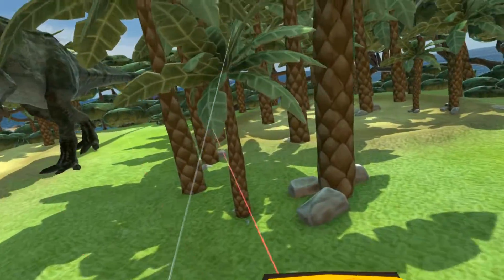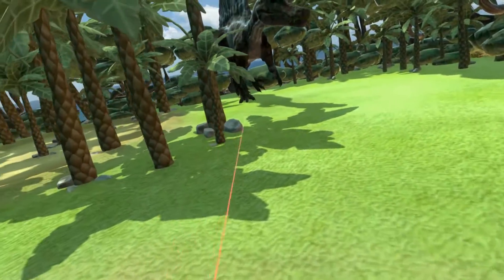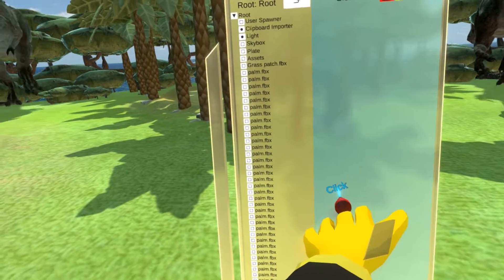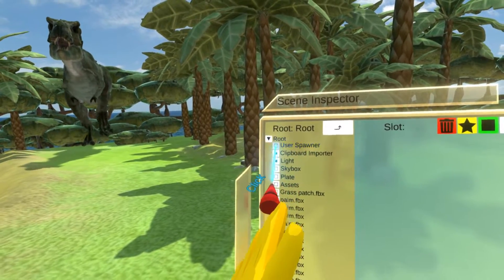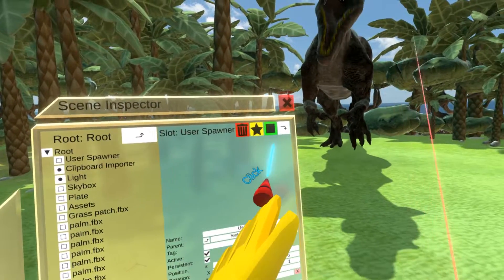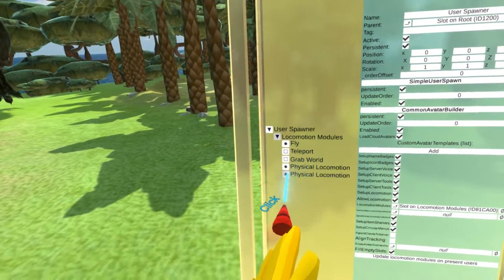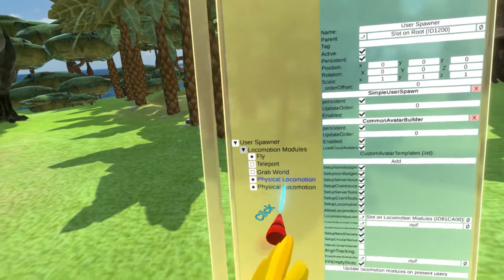For every single locomotion system, there's actually a multitude of options you can configure through the inspector. So you can completely customize the way it behaves. To do that, open the inspector for the entire scene. You need to find the controller for the scene, which can be called 'controllers' or 'user spawner,' usually at the root of the hierarchy. There you can see there are locomotion modules — fly, teleport, crab world, and two physical locomotion systems.